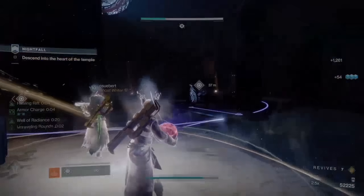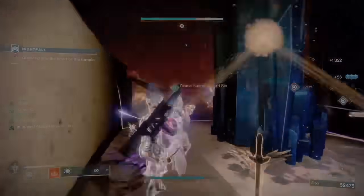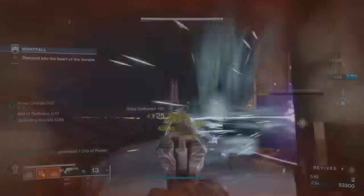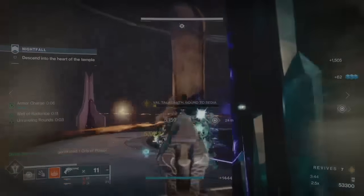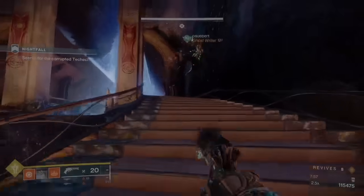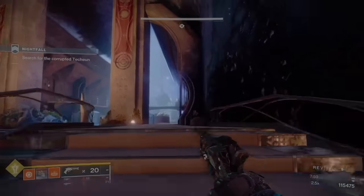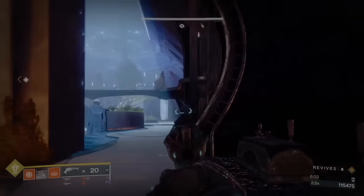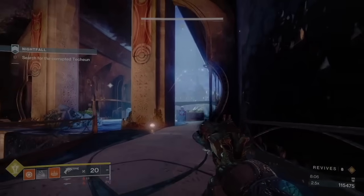The second phase is actually quite a bit quicker, as there are way more blights swirling around in the middle. You're going to get more adds and there are going to be more bosses. This is where having a Well of Radiance Warlock is really going to come in handy, or if you're on a Hunter using invis — that will make it a whole lot easier. You can also throw a tether down right as they spawn in, which can help quite a bit.